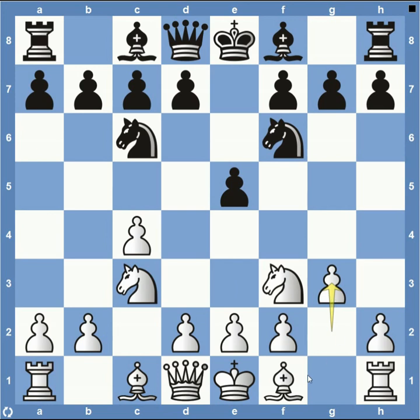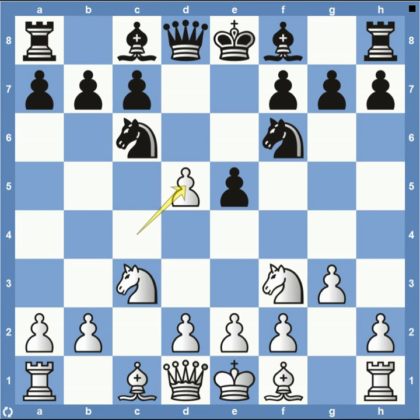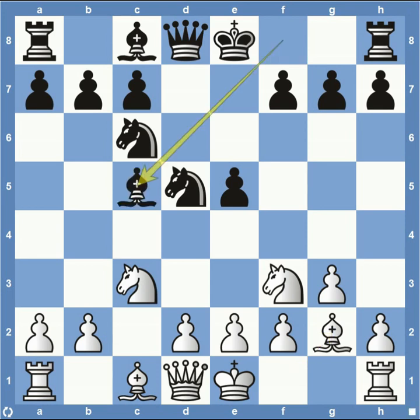Pawn to G3, getting ready to fianchetto the bishop to the king's side — you see this quite often when you play the English opening from white. Pawn to D5, really trying to attack the center of the board. Pawn takes on D5 — anytime you can give up your C pawn for one of your opponent's central pawns, you're generally going to be taking that. Knight takes on D5, fianchetto on the king's side, and then bishop down here to C5.